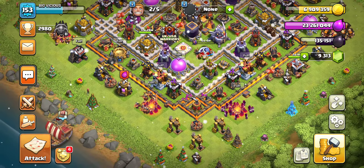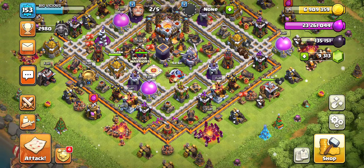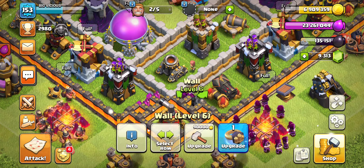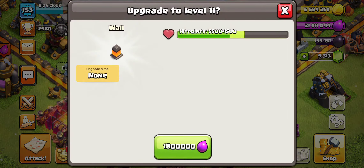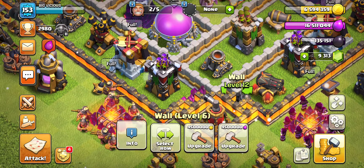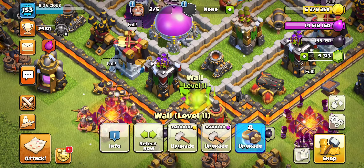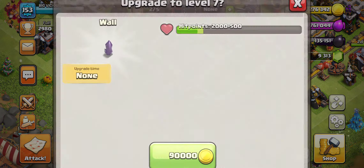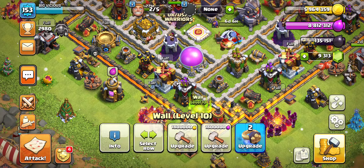Let's do another wall with elixir this time — let's just do the bottom ones. Use the gold because that's our only option, and then elixir, elixir, elixir, elixir, gold, gold, elixir, elixir, elixir. Holy moly, now we're talking! We've got some walls getting there now.